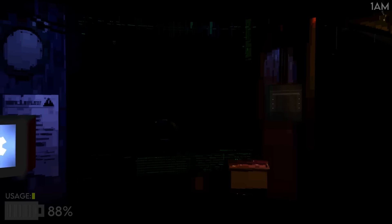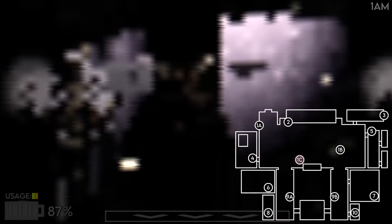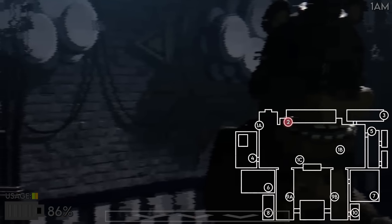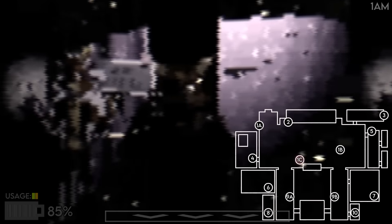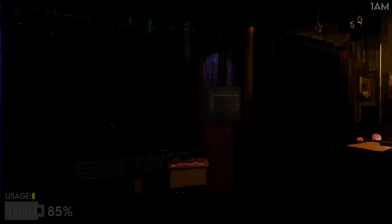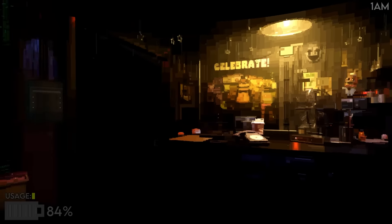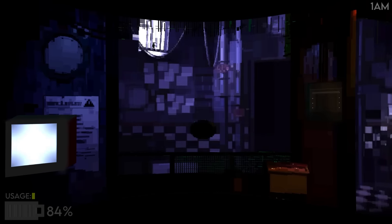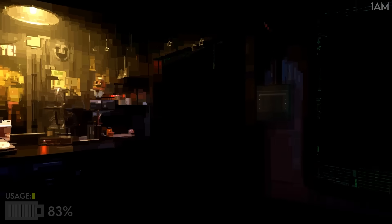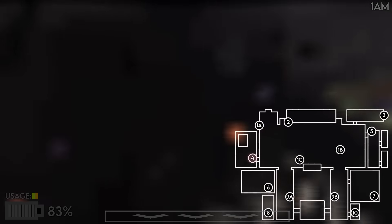When Freddy starts moving we'll have a bigger problem, but this is our plan for now. Check again — he's about to attack, I think that's his pre-attack stance. Night Two and he's already attacking! I don't know why this fan game feels so much more difficult than the original FNAF. Okay, we're good — he hasn't fully moved yet.